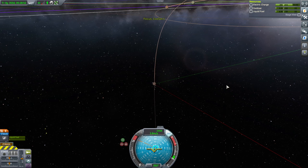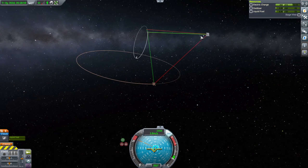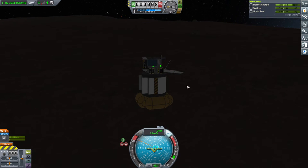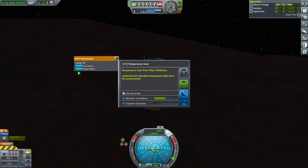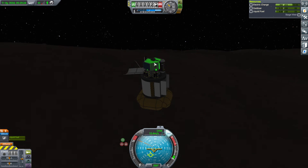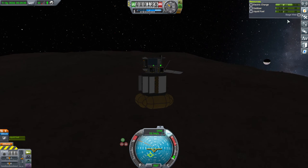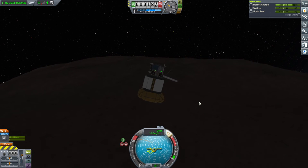We have the tiniest bit of communication directly back — it looks like it's not in line of sight. Actually, it's just ignoring EVE-SAT-2 because it's got a direct line. It does seem to have a line to EVE-SAT-2. We just need scientific data from space around Gilly, so I'm going to get into space around Gilly. We'll do near-Gilly science somehow — thermometer we've done on the surface, right? Near Gilly is near Gilly, so I guess there's nothing new from the ground.